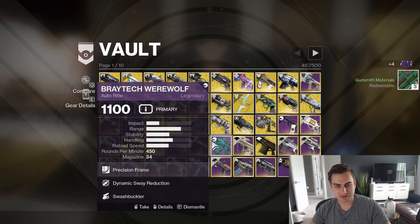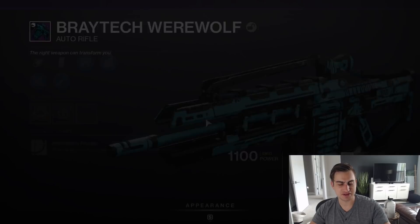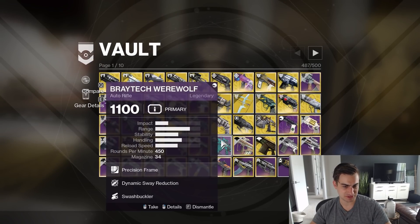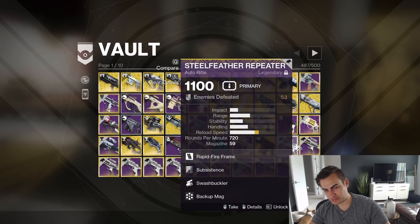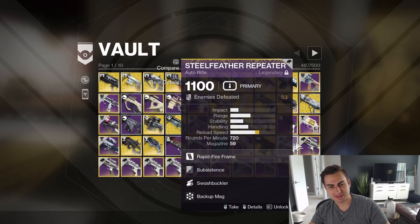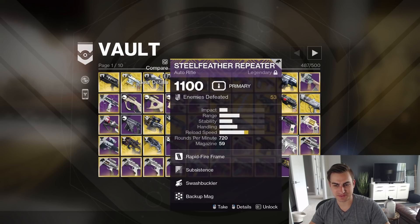Exit Strategy — yes, I know it's Sunset. Free Tick Werewolf, and this roll is actually okay: Dynamic Swashbuckler. I'm curious to see how that will perform. Throwing Knife. I saved one Steel Feather Repeater — that is Sunset, Subsistence Swashbuckler. I love this roll, but I don't know. I'm going to keep it for now, just because I only have one copy of Steel Feather.